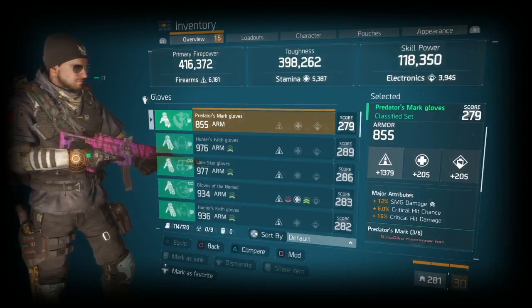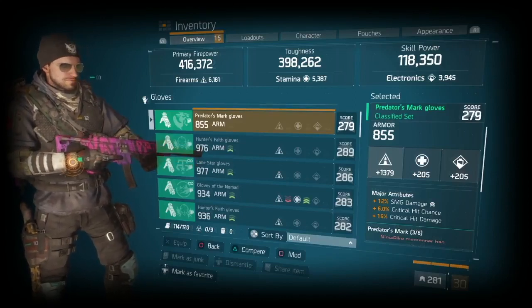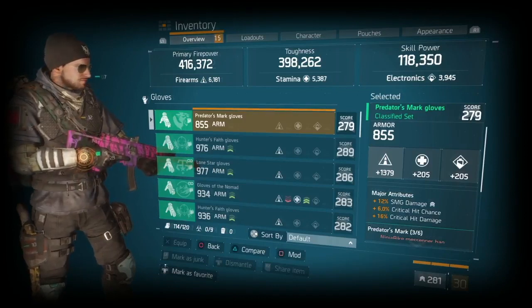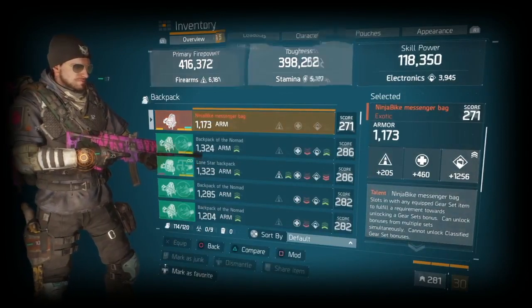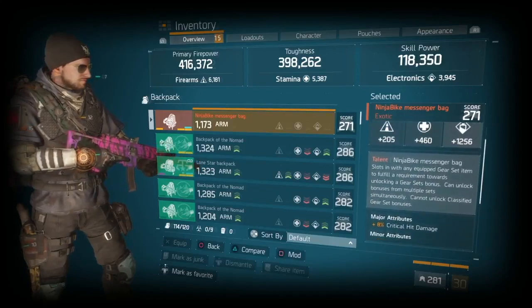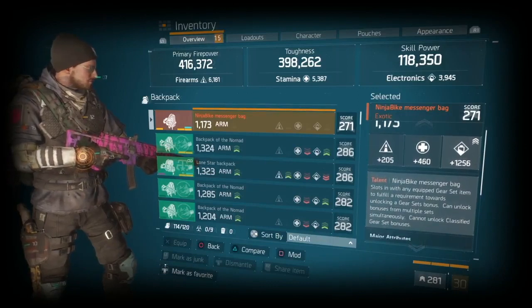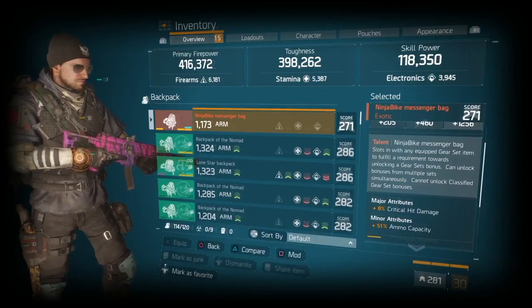Then we got the gloves — obviously SMG damage, critical hit chance, critical hit damage, basic run of the mill. If you're running a DPS, you're definitely going to have critical hit damage, chance, and whatever weapon damage you're using. Then as we see, you got the Ninja Bite Backpack. The roll towards skill doesn't have to be towards skill — you can roll towards whatever you want, you can roll that for something else more important. And I have ammo capacity, which I really don't need.